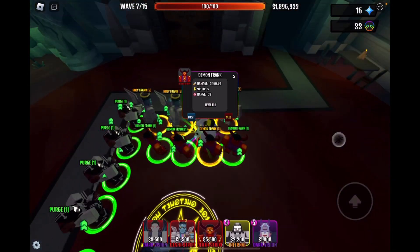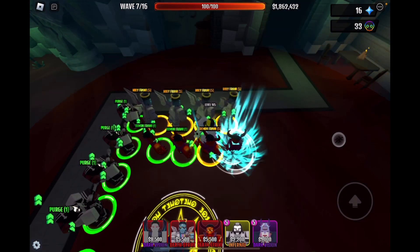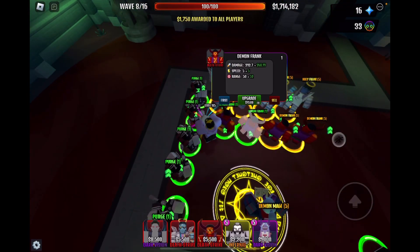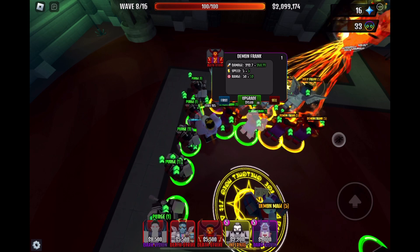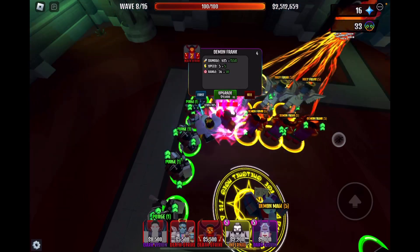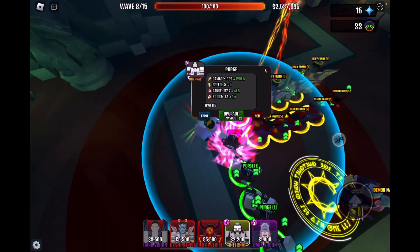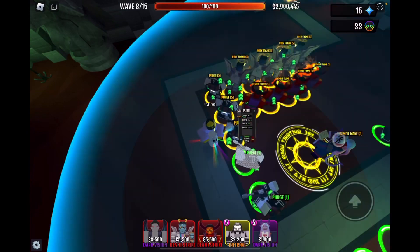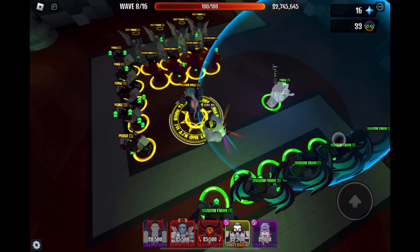For Demon Frank it is 3000 damage because he doesn't have the Purge boost. His starting damage is 200, range is 50. First upgrade brings it to $9,000. They cost the same price — they're basically identical. They do identical damage, identical range. The only difference is one's holy and one's demon.